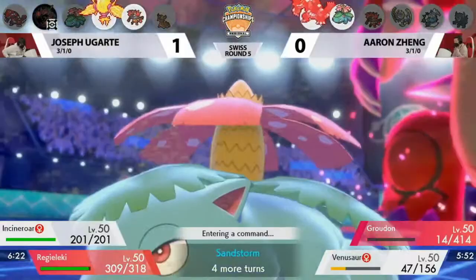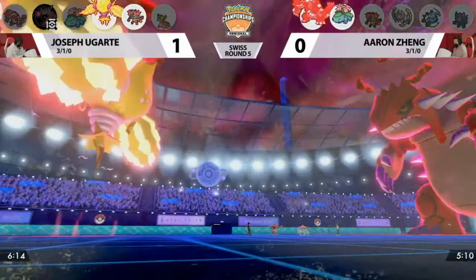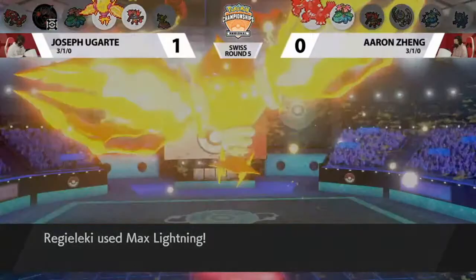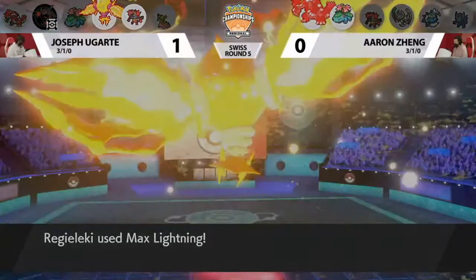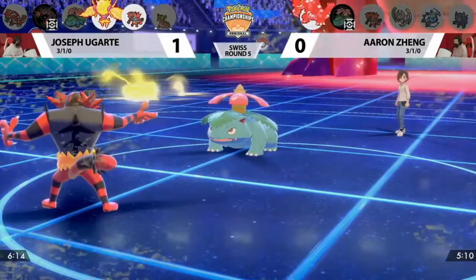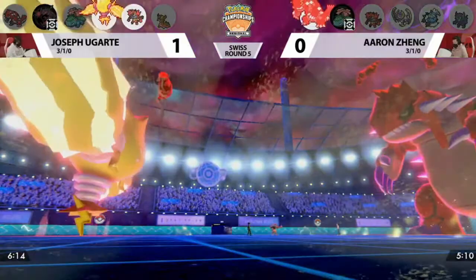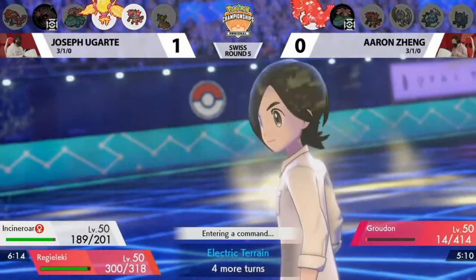Does Aaron go for a more defensive option like Max Guarding? Something really game-changing when Dynamaxed: sometimes Max Guard is much more effective than whatever Dynamax attack you want to go for because you're putting your opponent in a very difficult position. And that's exactly what we're going to see here — Max Guard coming out. But instead, Max Lightning is going to be hitting into the Venusaur slot, feeling comfortable that yes, Regieleki is going to be taking out this Venusaur. The Flare Blitz is the move of choice, not wasting the max move onto that Venusaur slot, and it's going to be taking Joe's first KO.